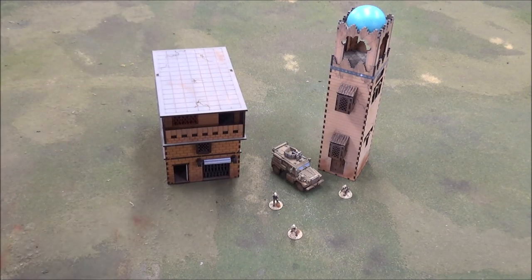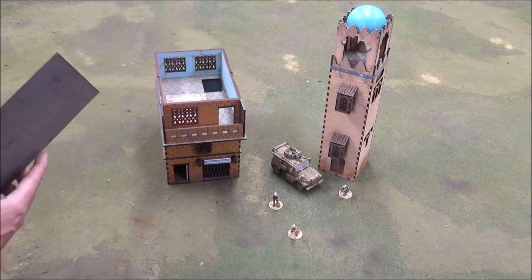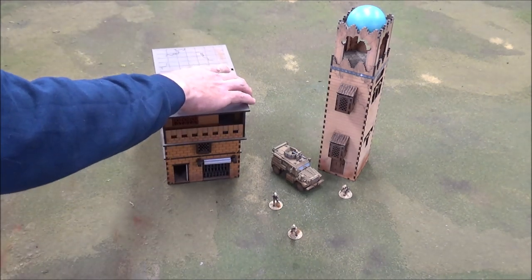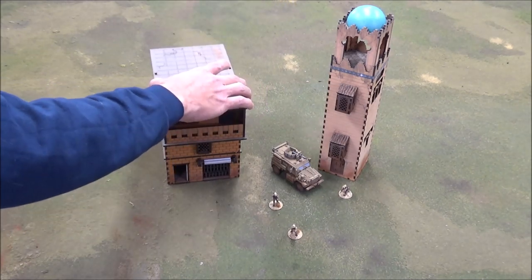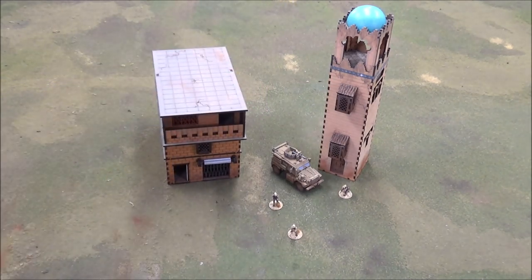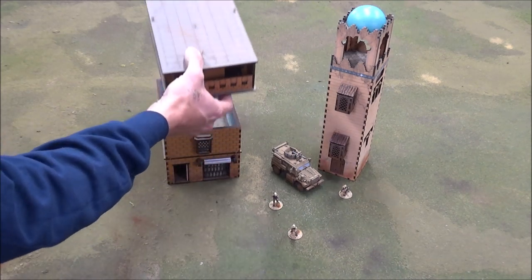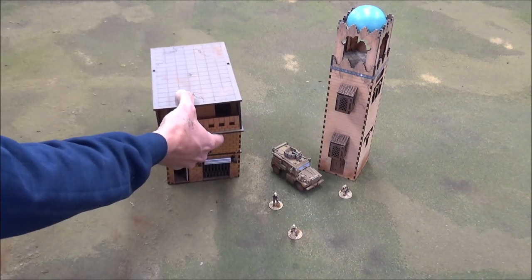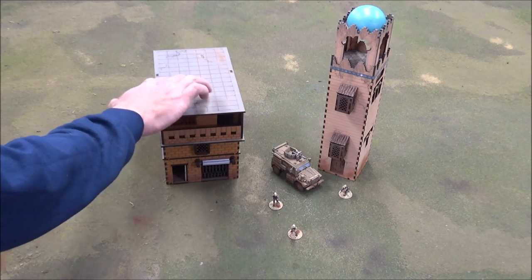This is a true three-story building. The roof comes off, all the floors come apart, just like all the other Black Site stuff I have. It goes together very easily, which is probably my favorite feature of all of these buildings — just how easily the floors connect together. You can just pull it off and set it on, and it's on and it's not going anywhere.